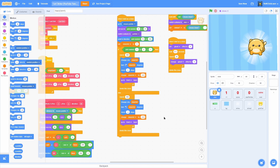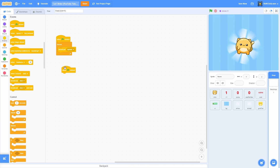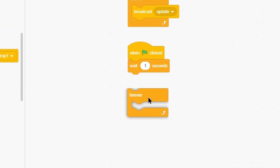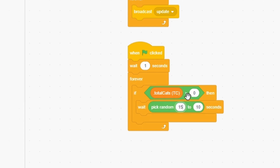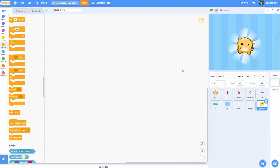With that out of the way, let's get coding. Start by clicking on the stage or backdrop and pull out a when green flag clicked, then a wait one second followed by a forever loop. Then an if total cats is greater than zero, wait pick random 15 to 30 seconds, then create clone of Gold Cat.